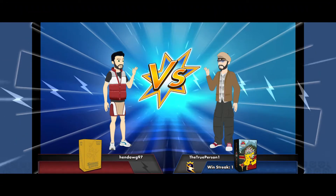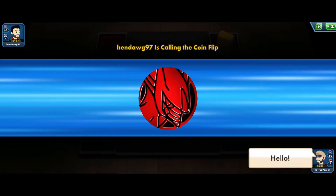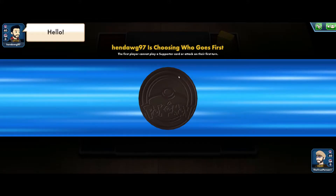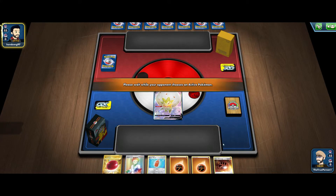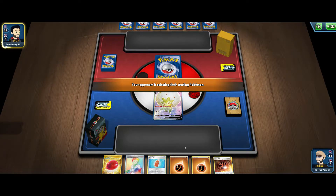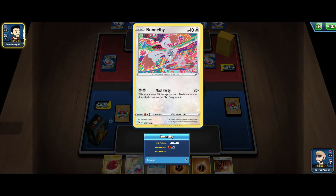Hopping into our first game here against HenDog97. We lose the coin flip so we'll probably be going second. Our starting hand is not so great — drawing 3 Fighting Energies on turn 1 is definitely not ideal. But we do have an Air Balloon. Our opponent starts with a Bunnelby, so we are up against Mad Party.